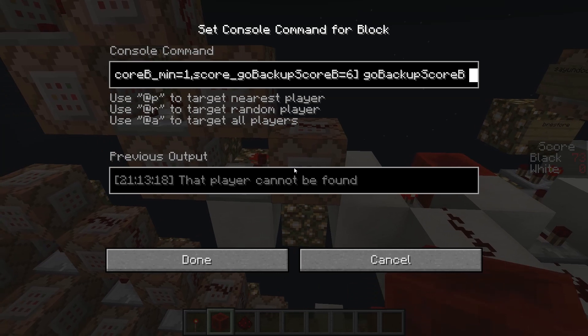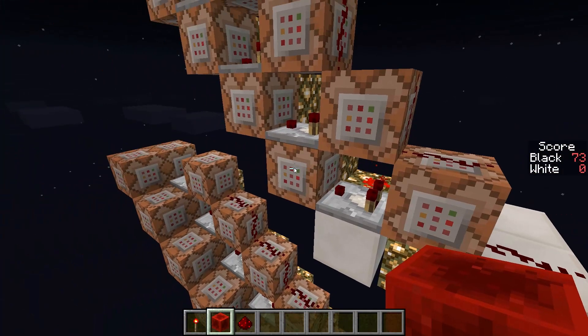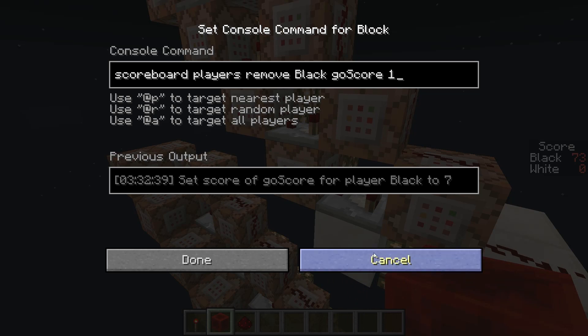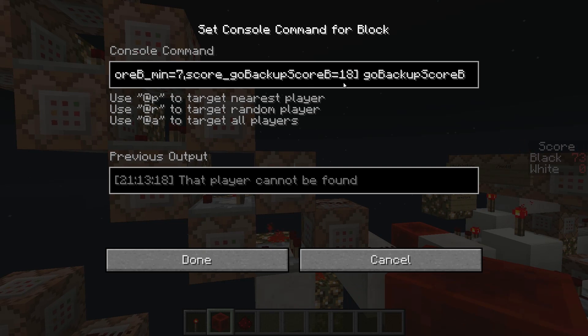When undo is called, the board is restored from the backup using operators, and the score is restored by depleting the backup score while subtracting the same amounts from the displayed score. To speed up the process, large amounts of points are added and subtracted in larger steps.